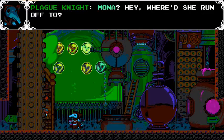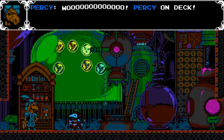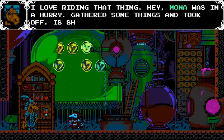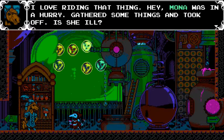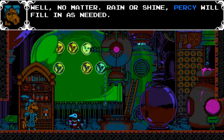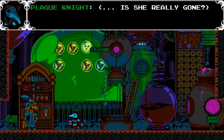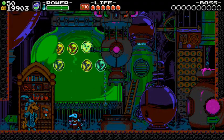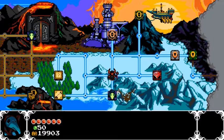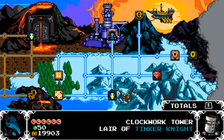Mona? Hey, where'd she run off to? Oh my god — Percy on deck. I love riding that thing. Mona was in a hurry, gathered some things and took off. Is she ill? Well, no matter — rain or shine, Percy will fill in as needed. Is she really gone? I guess she's gone. Anyway, now let's do the stage for this episode: Clockwork Tower, Lair of Tinker Knight. 30 cypher coins and 3 music sheets, so let's do this.